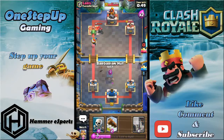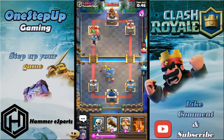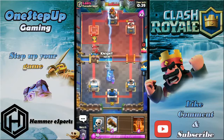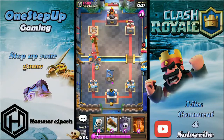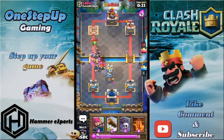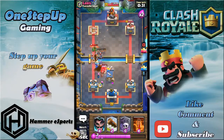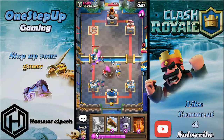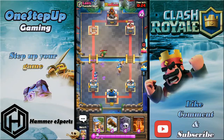This time I'm gonna place the barbarian hut towards the left just because I want to defend that golem. I'll play knight somewhere once the golem crosses the bridge. He lightnings it — now I can play my knight, play skeleton somewhere here, play archers, electro on those minions, and the golem gets shut down pretty easily.